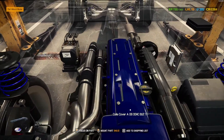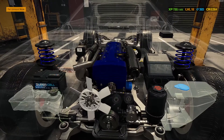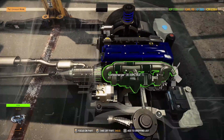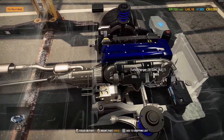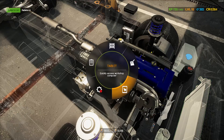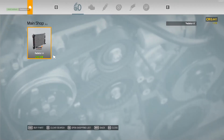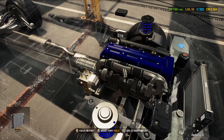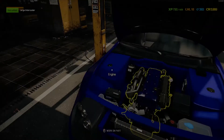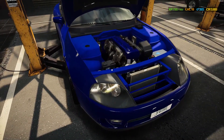What else is actually missing from the car? I still hate the camera angles in this game. We need a radiator — I don't need a fan, just literally the radiator. And we need an intercooler as well — large intercooler. So that's electronics done and now we're doing the cooling, and then I think we're done.